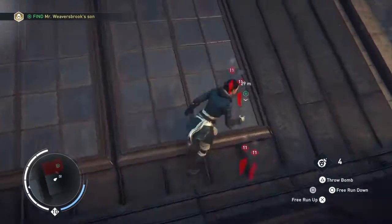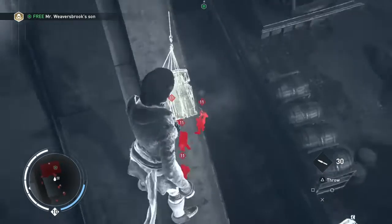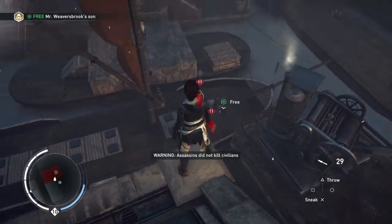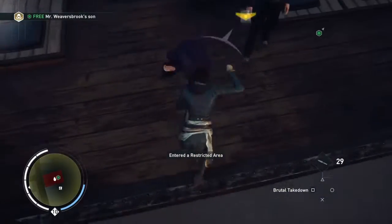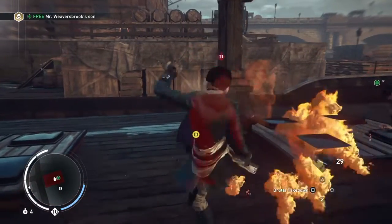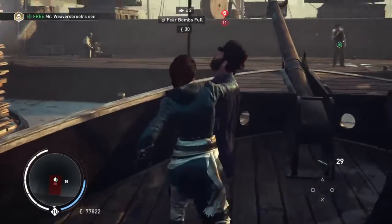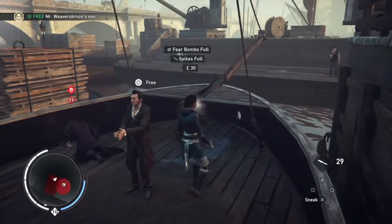There are some barrels here covering most of the guards, but it's not wise to use them — I didn't realise there were civilians underneath, and if you kill civilians you'll desynchronise. So don't do that. A good alternative is the brutal takedown, which we're going to do here to sort out these guys. That brutal takedown doesn't look particularly scarier than anything else Evie does, but it works. Once the area is clear you can free Mr. Weaversbrook's son.